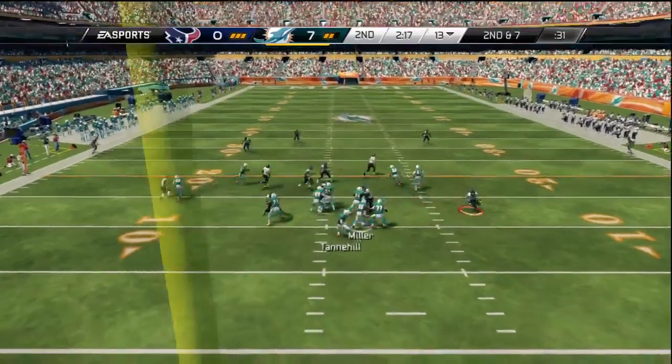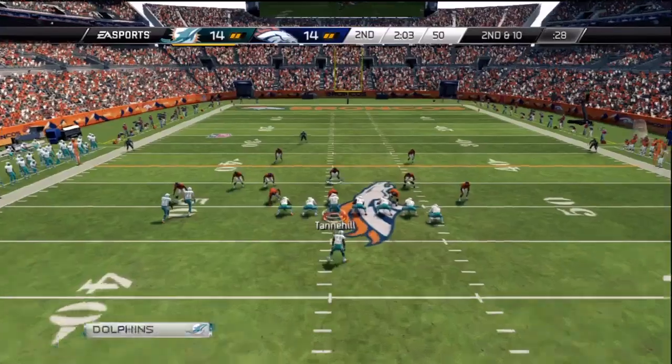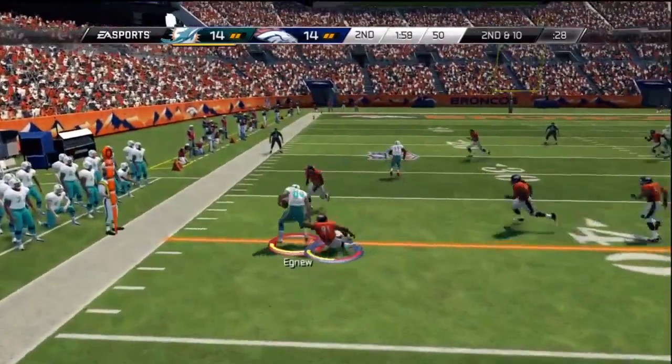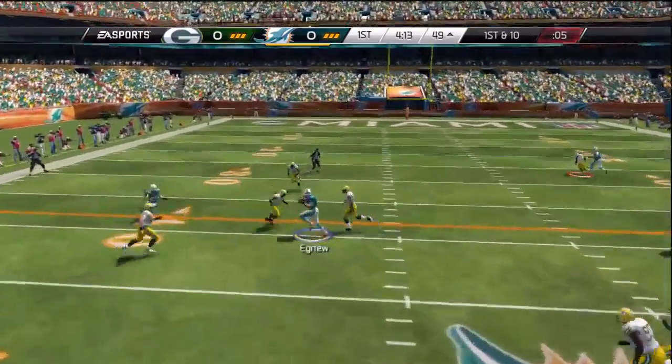I love this route because mixed with the X receiver on the left side of the field, it's extremely hard to defend in man or zone coverage. If it's man, we're going to hit X once he makes his cut back. If it's zone, then we just get to choose: if the A route pulls down the zone defender, we're going to hit X; if not, we're just going to hit A as he runs free underneath.